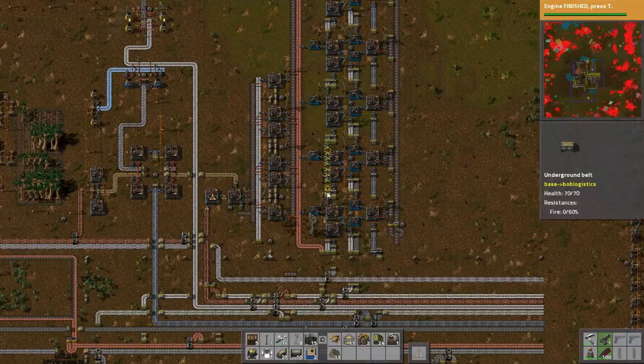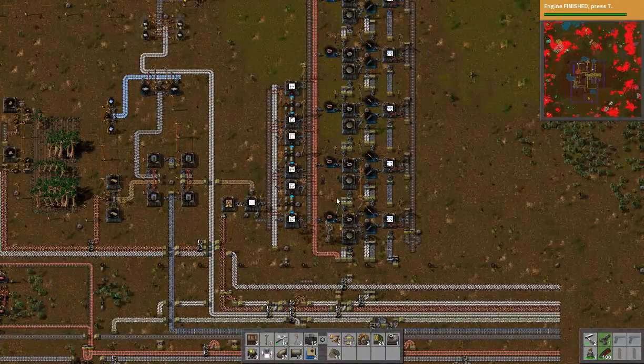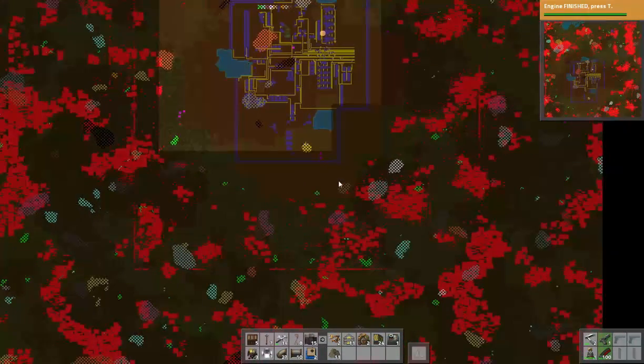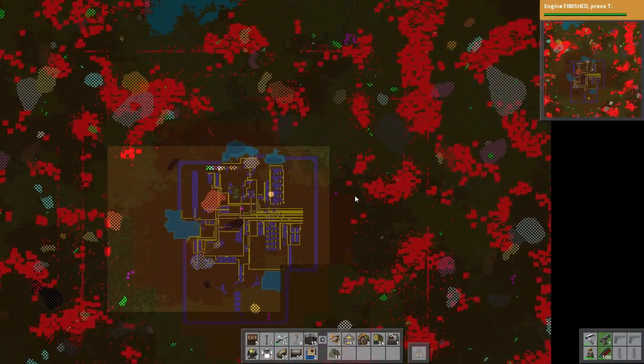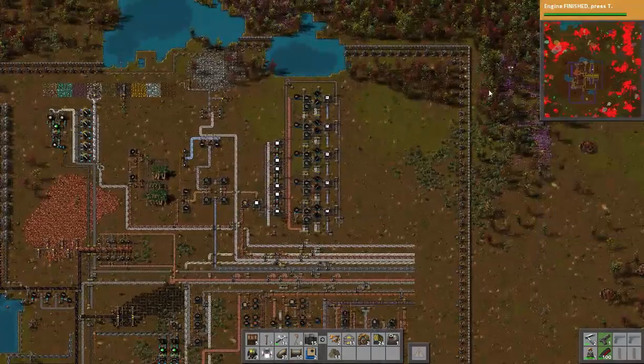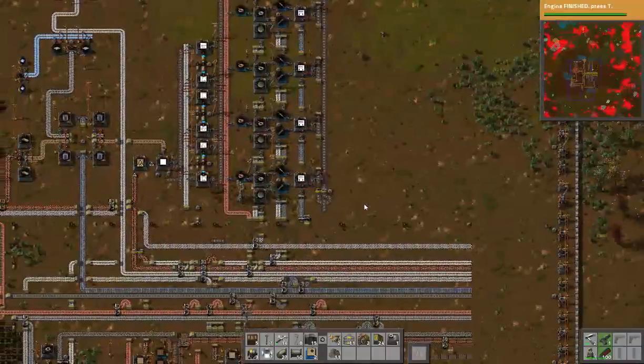Welcome back to Flexible Games where we are playing Factorio death world. Speaking of death, there's a lot of it out there — we are getting constant waves of attacks. But on the bright side, we're probably racking up quite a few of the giblets.